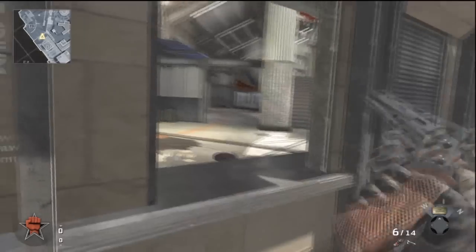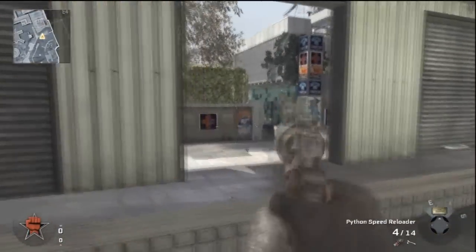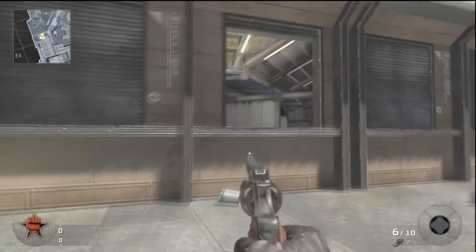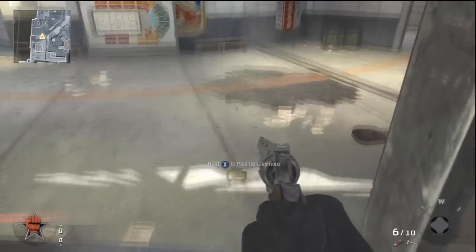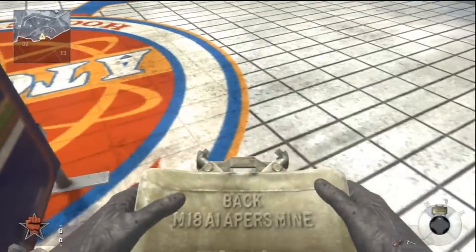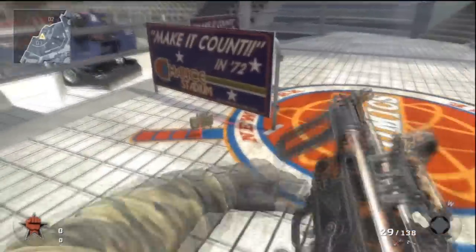If someone's spawn is all the way over there and you put a claymore there, it'll take care of them if they jump through the window. From the other side, if their spawn is there, put a claymore right on this edge of the counter — don't go too far back because the claymore will hop somewhere else. Put it in the perfect place and it'll be hard to see the laser lines and pretty much guarantee a kill. There's a little ledge which prevents you from standing up and hopping across, so a claymore on the ground wouldn't be effective there.